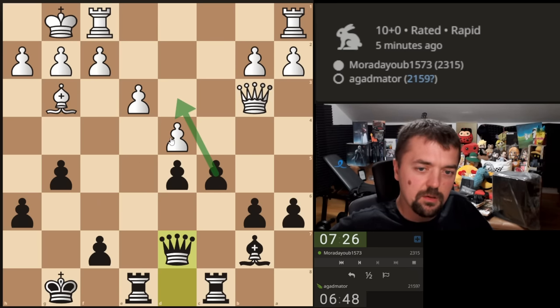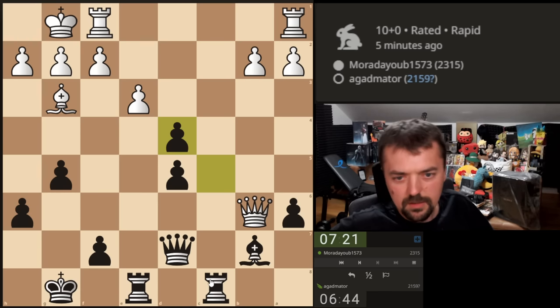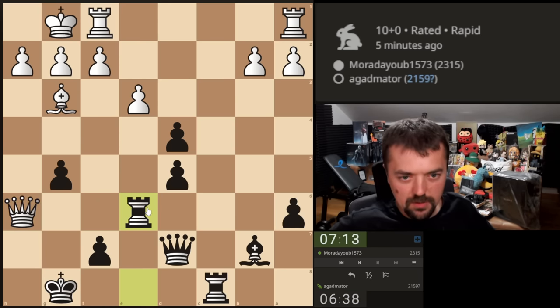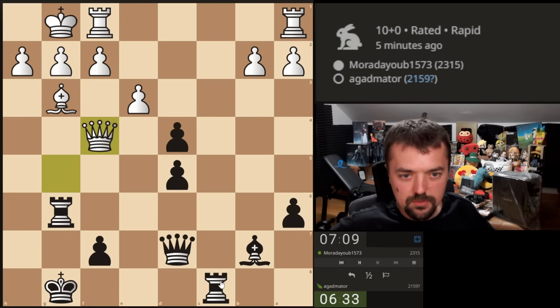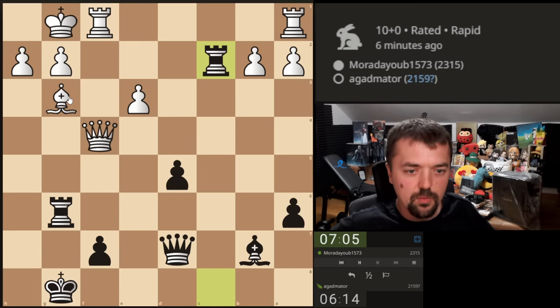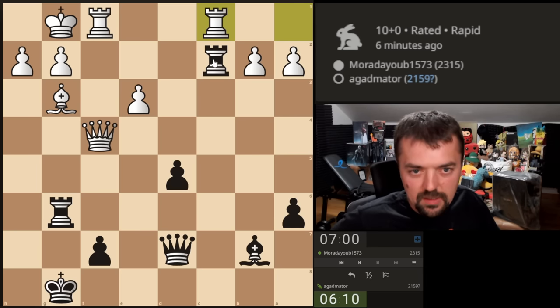He will take the pawn, I will take here and claim the second rank for myself. The h6 pawn was hanging as well. Better get all the blunders out of the way so I don't commit any tomorrow. Let's put the rook on the g-file and capture here. He does have pressure, so we're going to get pressure back. He's up two pawns, which is fine — just have to figure out a way. If I take here, obviously he just plays rook here.